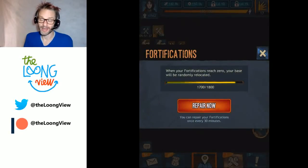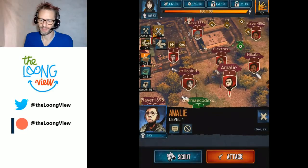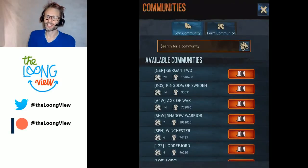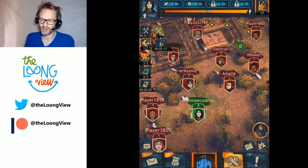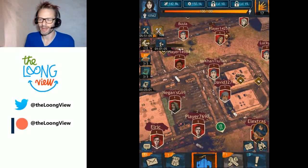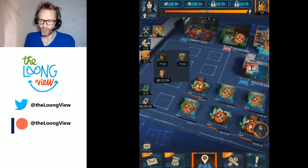People can attack me and I can attack other players, so I have to make sure my fortifications don't reach zero. I can select another player, scout them — this one is level 1, so I could take them fairly easily if my survivors were fit. This is also the community side: guilds are very important in this type of game. I haven't joined one yet; I'll probably wait until the game goes live to see how that pans out. That's a whole other part of the meta-game I haven't experienced yet.